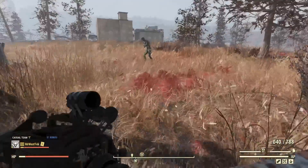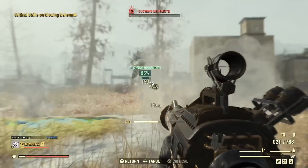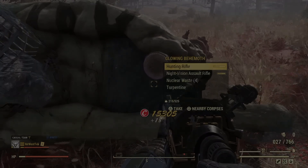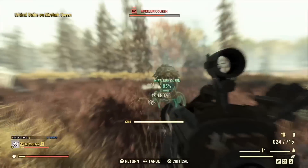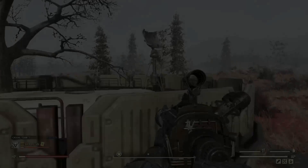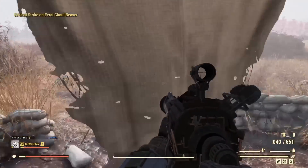The trick is to lock on with VATS, hold the trigger since it's an automatic piston, and spam the triangle button to keep landing criticals. Look how fast that behemoth died — just got absolutely destroyed. Here's a mole miner queen and it still just absolutely destroys her without even targeting her legs or using Concentrated Fire. Against regular enemies like ghouls and super mutants, you're going to one or two shot them — this gun is absolutely devastating.